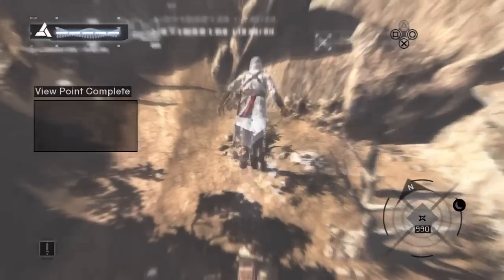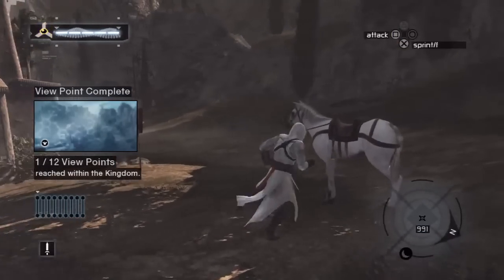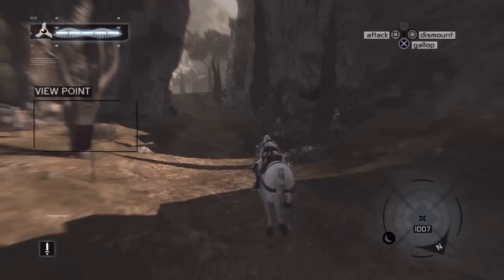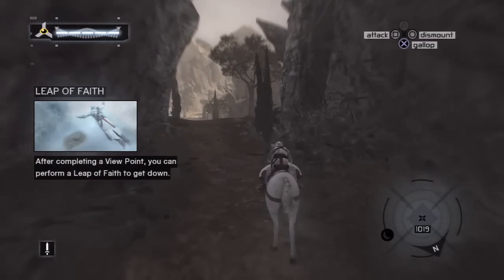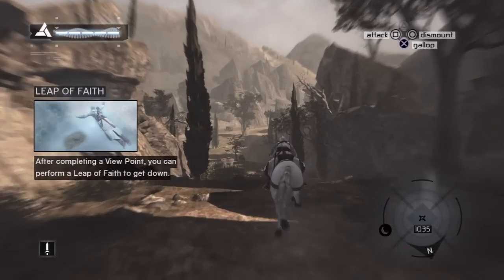There we go — Damascus is now marked on our map. We just get back on the horse and ride there. Everything's displayed on the map now, so it's just a really long ride to Damascus.